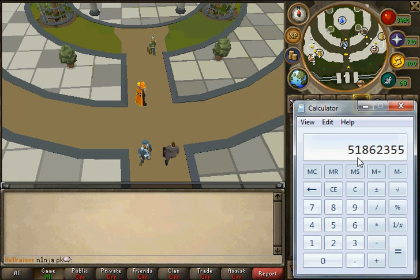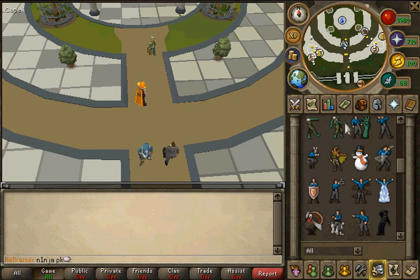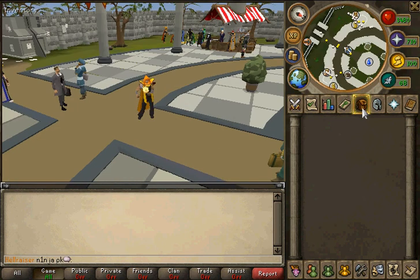I have one more method, which is medium, semi-fast, and cheap. 61 normal logs to 15, 183 oak logs to 30, 533 willow logs to 45. Here's where it changes up a bit: you're going to go from 45 to 83 by doing 19,346 maple logs.